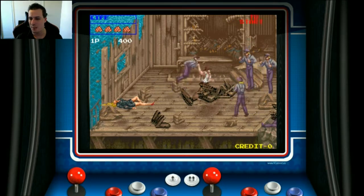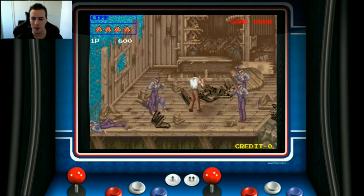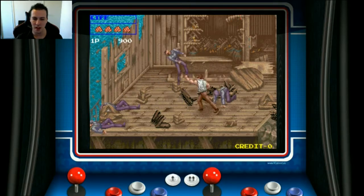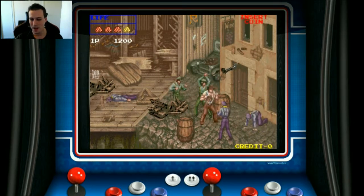You've got a jump button and an attack button. But things get pretty varied in this game, which is good because there's a lot of different weapons you can pick up, and different ways you can attack your enemies. You can pick up barrels and things like that, and chuck a whole load of objects as well.